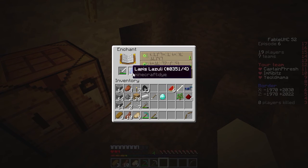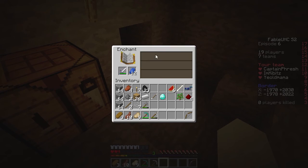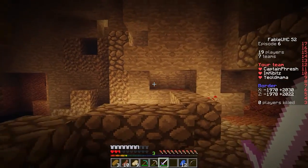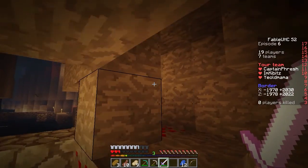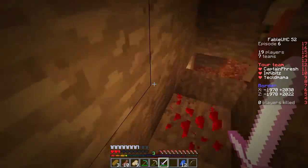Should we make iron swords or should we be enchanting iron swords? Yep, take a quarter of my arrows — that's 14. What was the glass for? Glass is for bottles. Water bottles. Where'd you get the sand? I gathered it right at the beginning. We should try and find a bit more lapis — I only have 12 left.